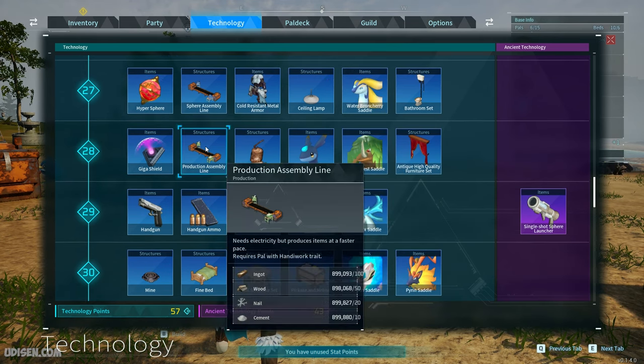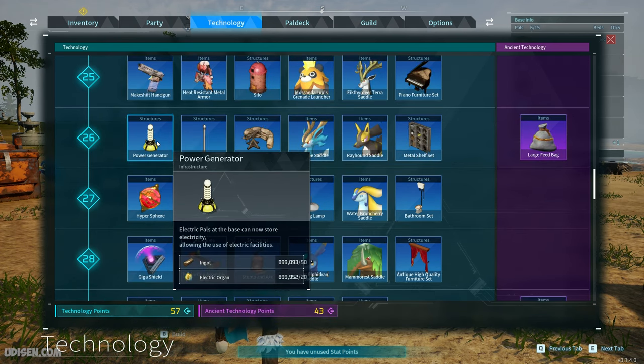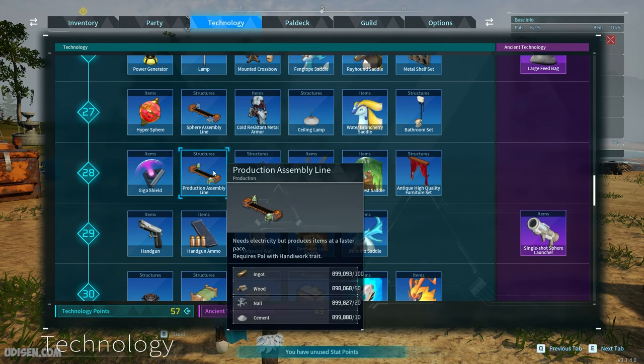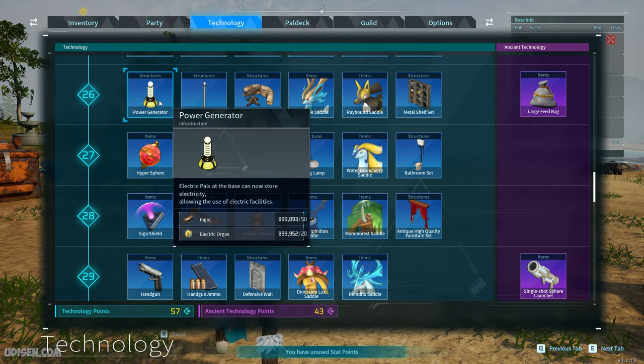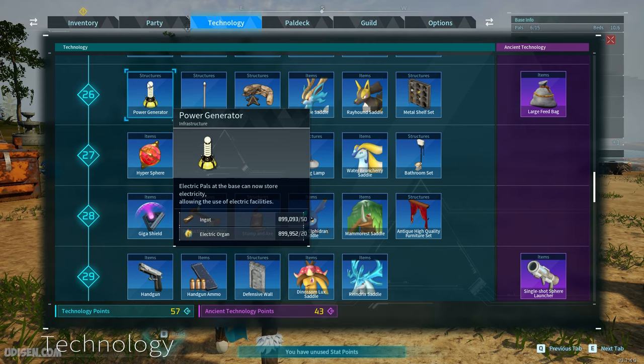On level 28, find and buy the production assembly line. And of course on level 26 you need a power generator — without electricity the production assembly line will not work. This line requires 100 ingot, 50 wood, 20 nails, and 10 cement. For power generating we need 50 ingot and 20 electric organ. This organ gives every type of electricity ball which works across the world. You can find additional information on my channel about electric organ, because you can obtain it in four different ways if you don't want to hunt down creatures, for example.